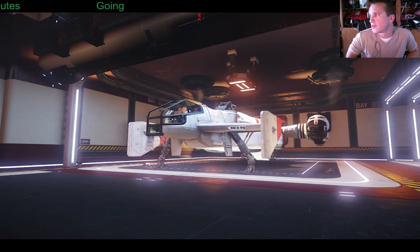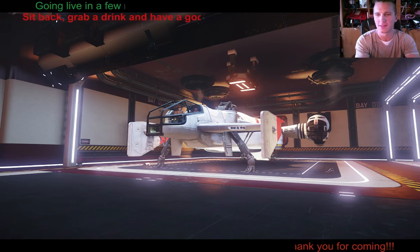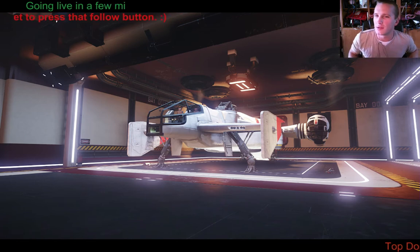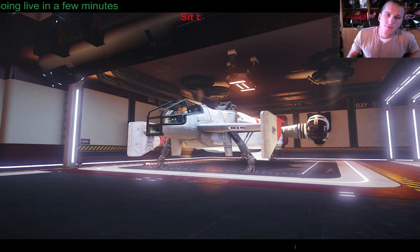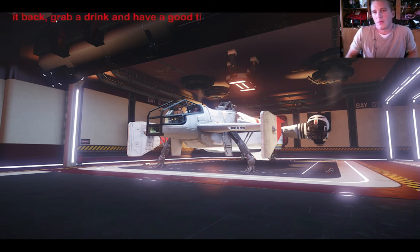In theory it sounds simple, but it won't be. These are just the basis of it. The bottom line is how fast can you pitch, roll, and yaw your ship, because that's going to determine whether or not you can point your gun at the enemy ship. Everything else doesn't matter if you can't point your guns at the enemy. Obviously you want to be moving so he doesn't have a clear shot on you.